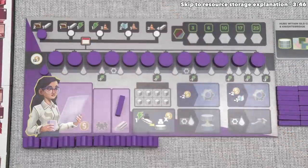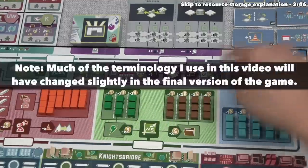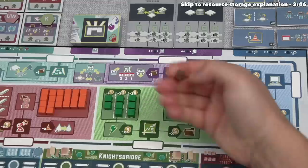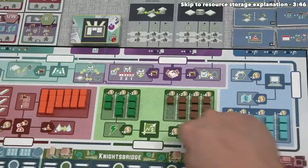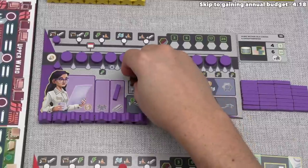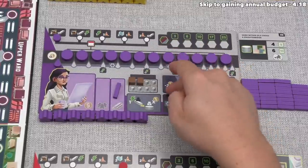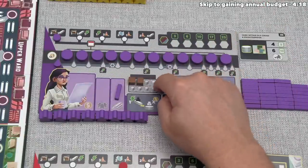We're also going to get two documents. Documents are one of the four different types of resources in the game. Whenever you take any resource, you take them from the farthest left column. Normally you have to pay to take resources when performing actions, but when you gain resources from bonuses like this, you get them for free. We take these two and put them onto our player board into our storage. We can hold a maximum of eight resources of any type; if we go over that, we discard down to eight.